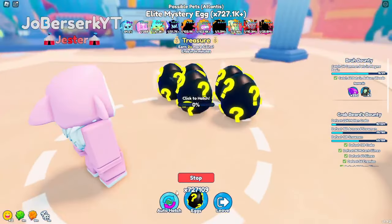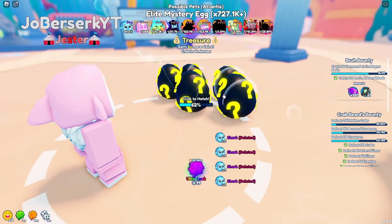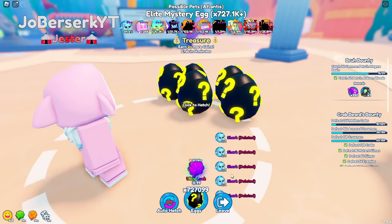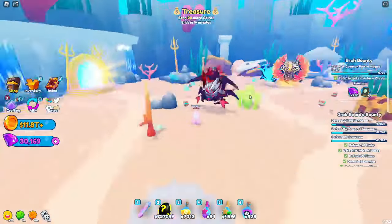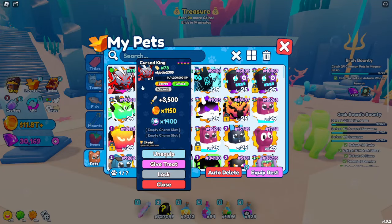What is up you guys, I'm back with a Cursed King. This is a tier three secret pet I hatched in Atlantis, and with my lucky elixirs this is a one in 10.3 million chance to hatch. I'm super excited about this pet, so let's get into the video starting off with the base stats that are amazing.